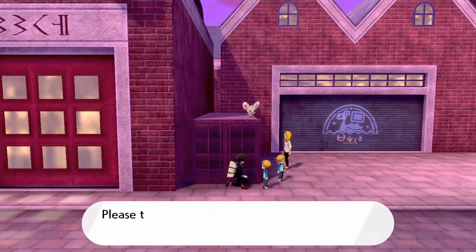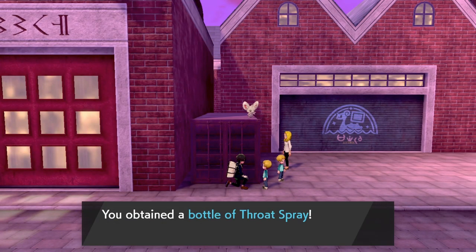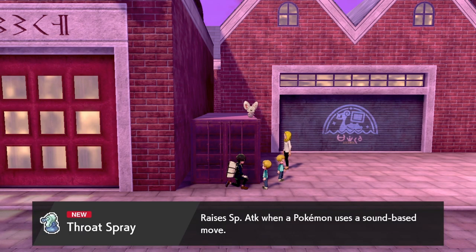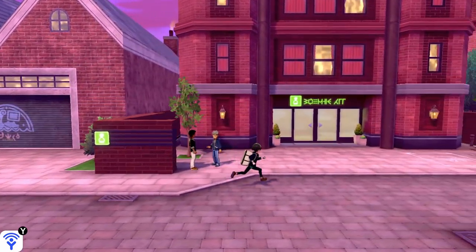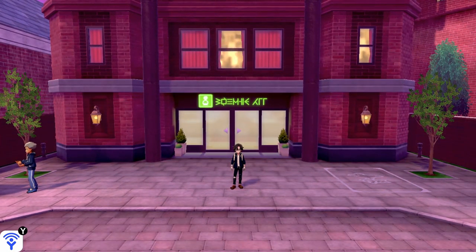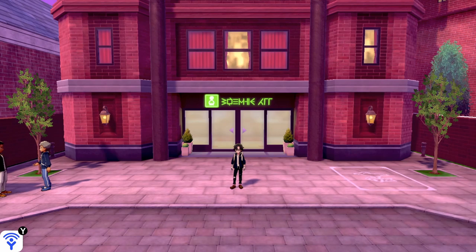Minccino came back — thanks for helping me find it, please take this as my way of saying thank you. It's a bottle of throat spray! What does it do? It raises Special Attack when a Pokemon uses a sound-based move. It's a new item in this generation. Alright, that will be it for this episode, folks. For the next one we are most likely going to face the gym challenge. See you, and thanks for watching!